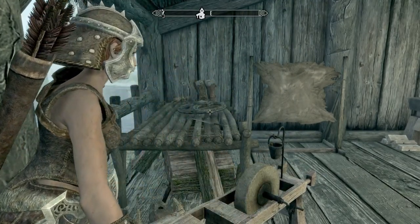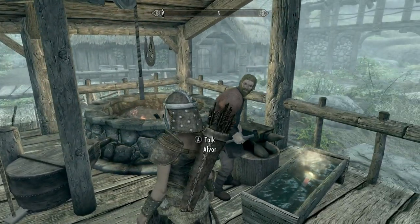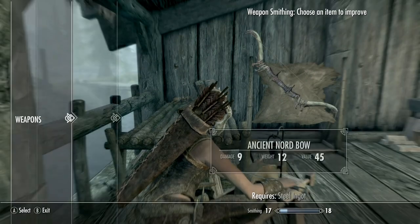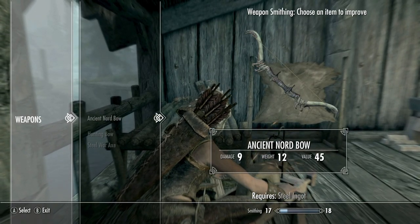I didn't think I could do the ancient bow right now. Whatever you need, my spirit is simple and strong. I can forge it. Yeah, steel — steeling, yeah. I thought we had some strips left.